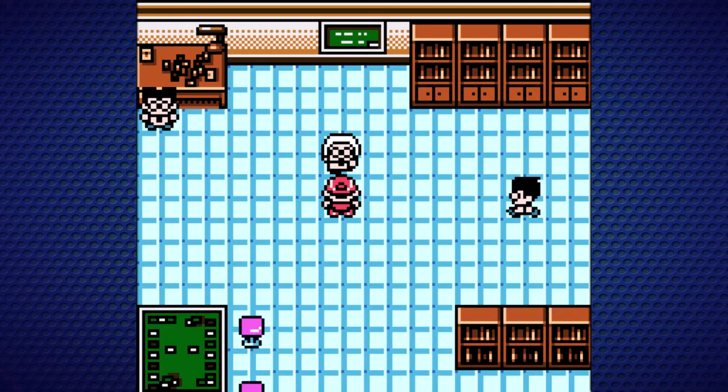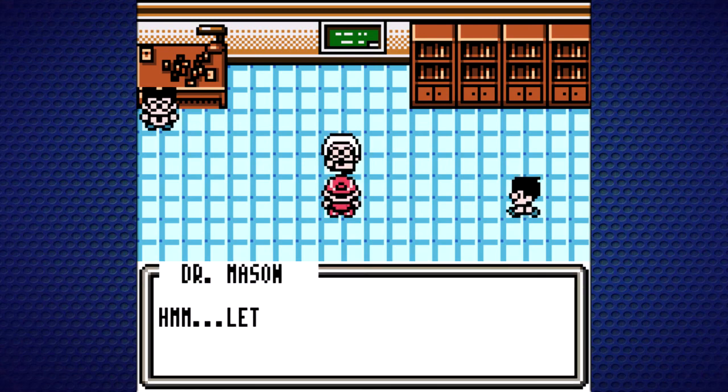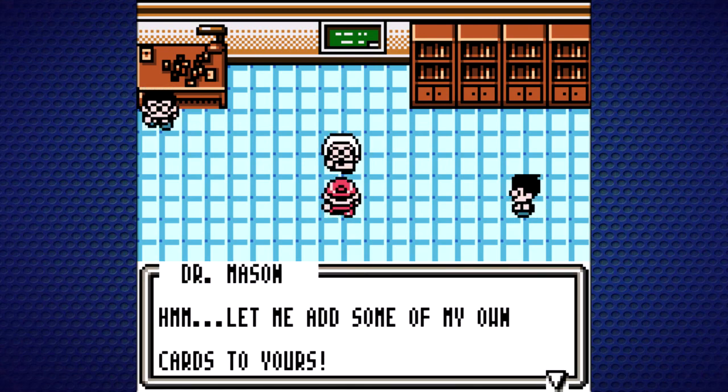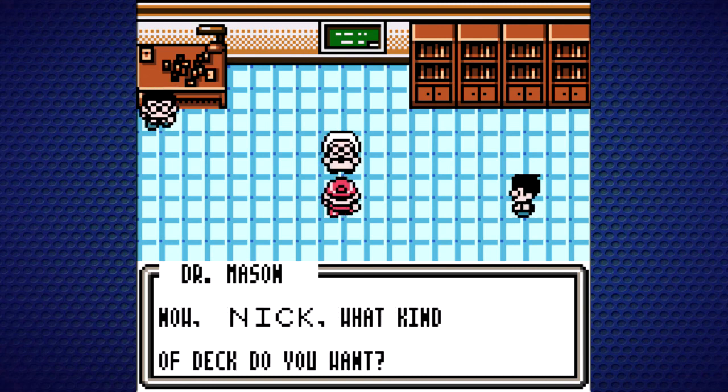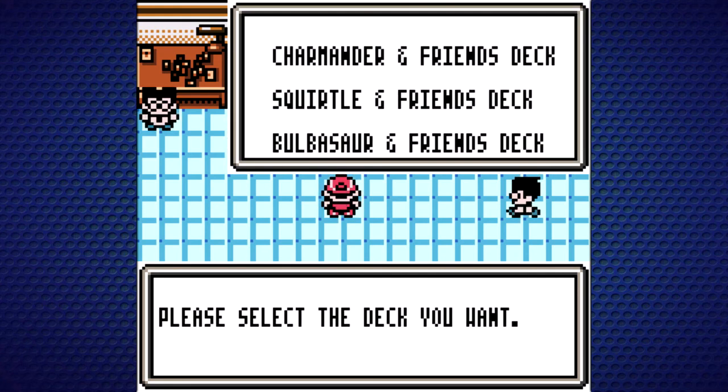We hand over our cards to Dr. Mason — we've been collecting them like crazy, every opportunity we get. Dr. Mason adds some of his own cards and asks: what kind of deck do you want? Please select the deck: Charmander and friends, Squirtle and friends, Bulbasaur and friends.